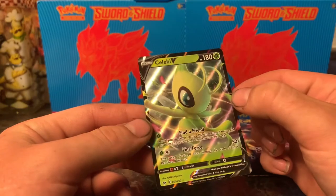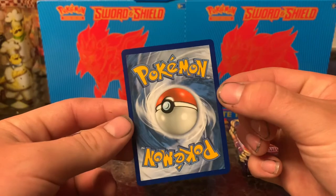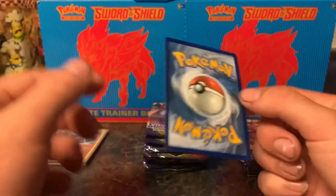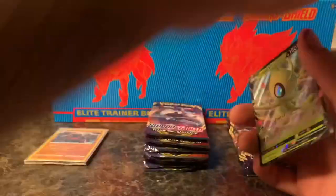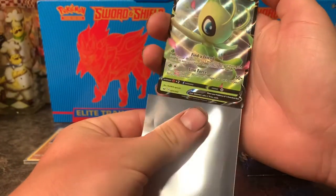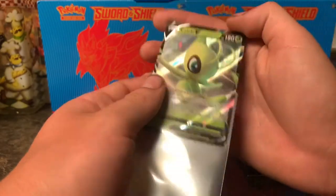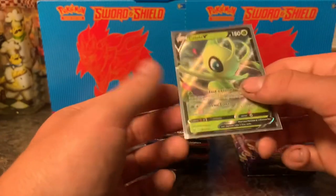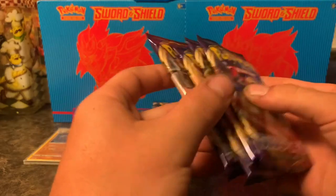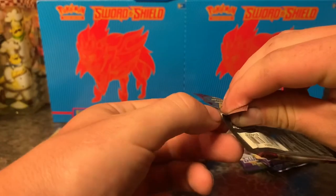The centering looks pretty decent on the front. On the back, it's definitely off — top to bottom and right to left is off a little bit. So not anything worth getting graded, but definitely something worth putting in a sleeve. I'm also curious to find out if I end up getting any repeats in the same opening today — that would be kind of a bummer. But that's two pulls, and we got four packs left, so let's go ahead and go through the rest of this Elite Trainer box.